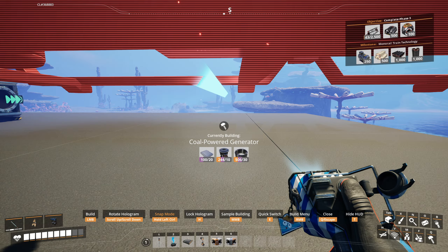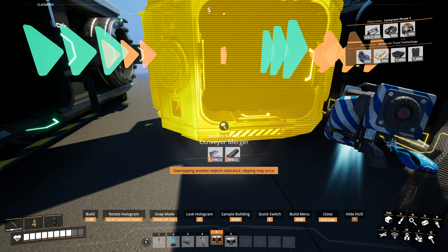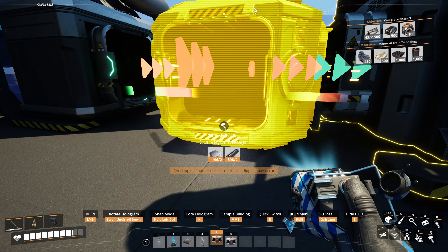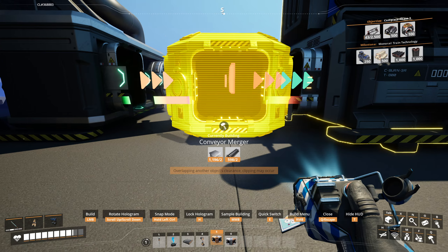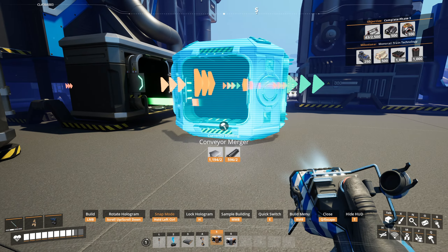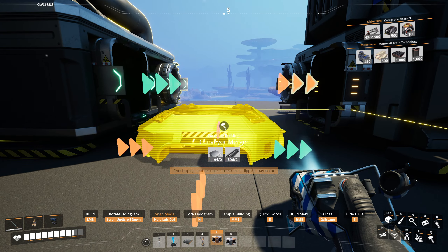As I said, I'll put in a single coal power generator now. Let's line it up with the different inputs and outputs. I'll use this as a test case for the petroleum coke — a merger, coming in from that way. Output will go towards yes, that's it.